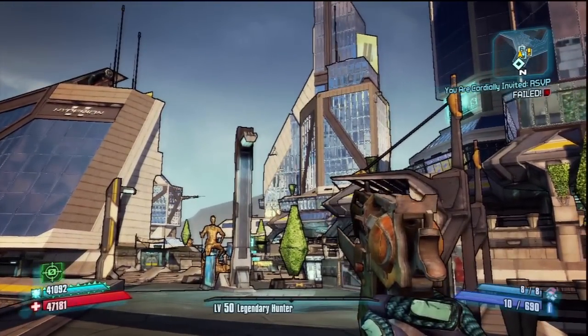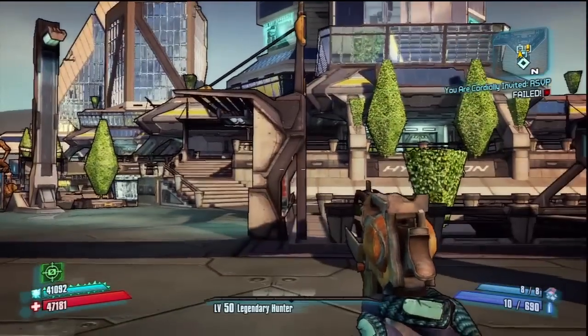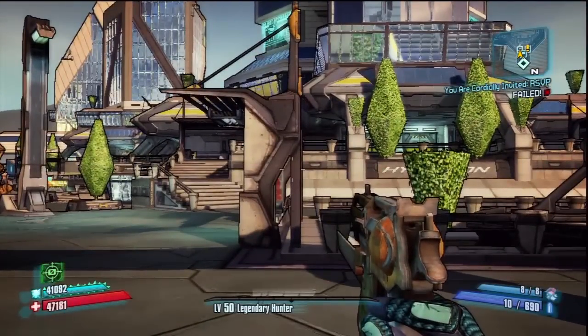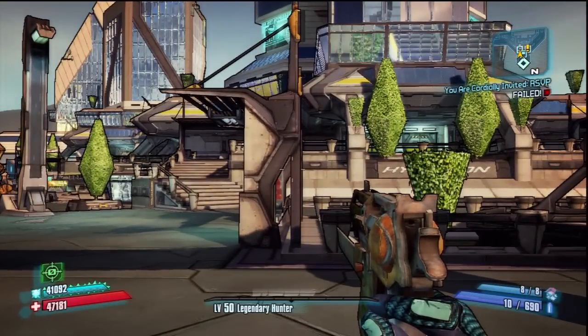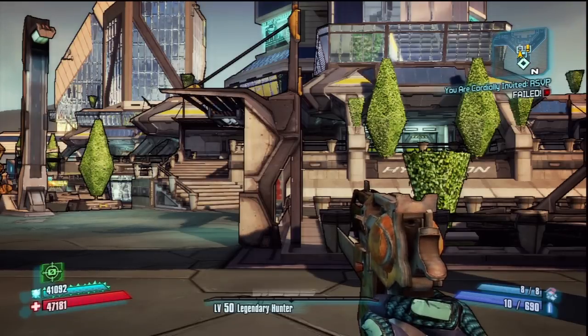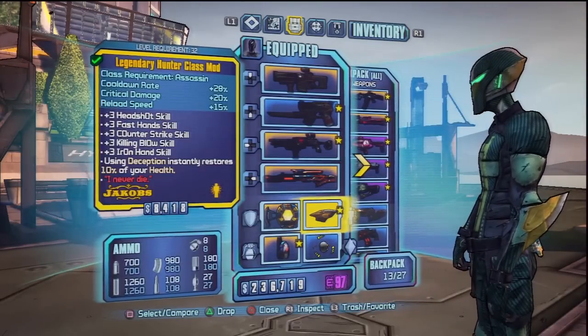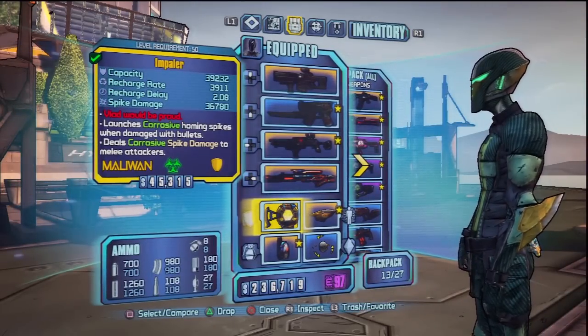Hello everyone, you're watching Damage Drop. My name is KingSizeDoughnut and we're here with DrunkTog. What's up guys? Today we're gonna show you all the legendary drops from the Warrior. Spoiler alert! It's the last boss. I thought Jack was the last boss. Nah, that's not true. It's the Warrior, and we have a Hyperion opportunity — this is where we are right now.